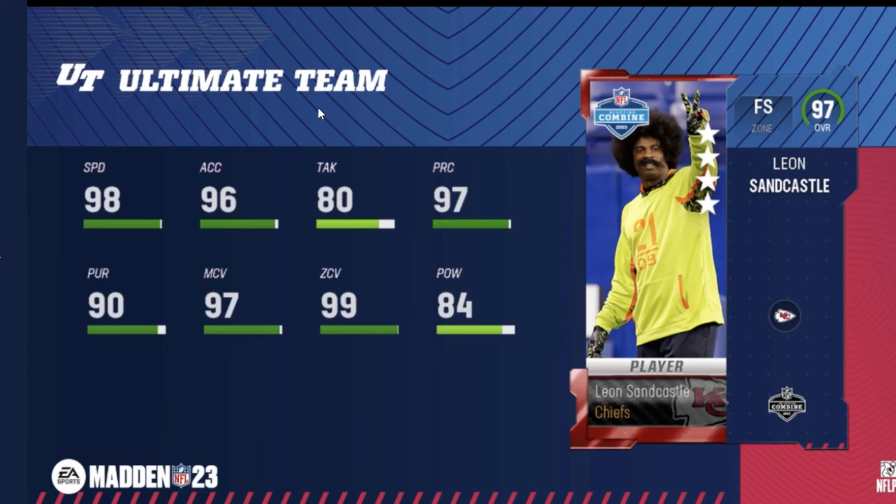Leon Sandcastle is back — if y'all remember him from Madden 15 and all that. He hasn't been in Madden for a while. They made him free safety, which I don't really know why — he's got 84 hit power, he's not gonna hit anybody. I'd rather put him at corner. I'm sure he gets the corner slot, so I'd rather use him there.